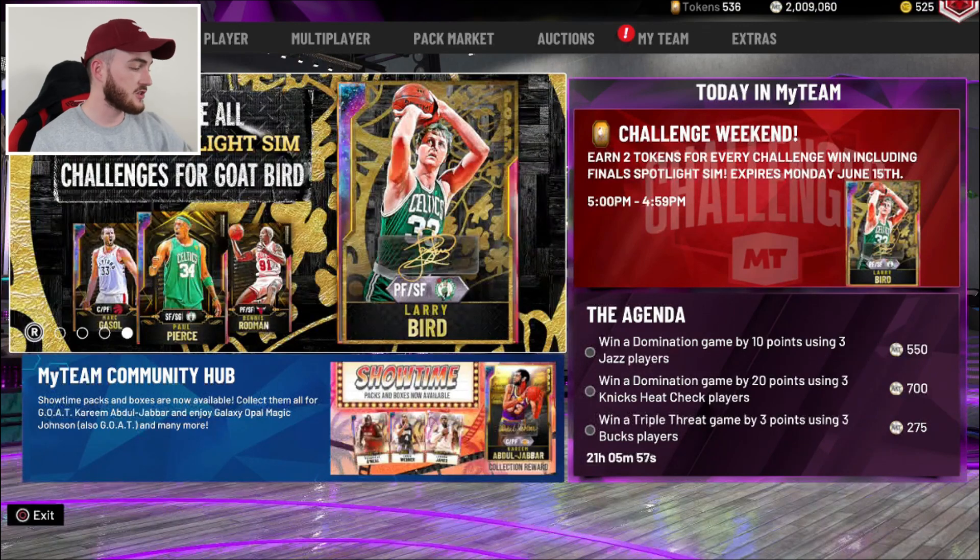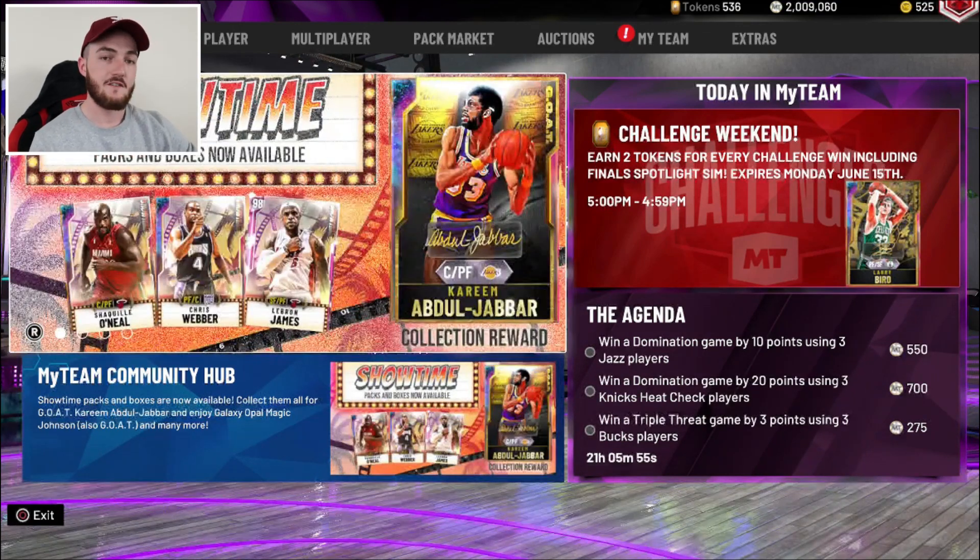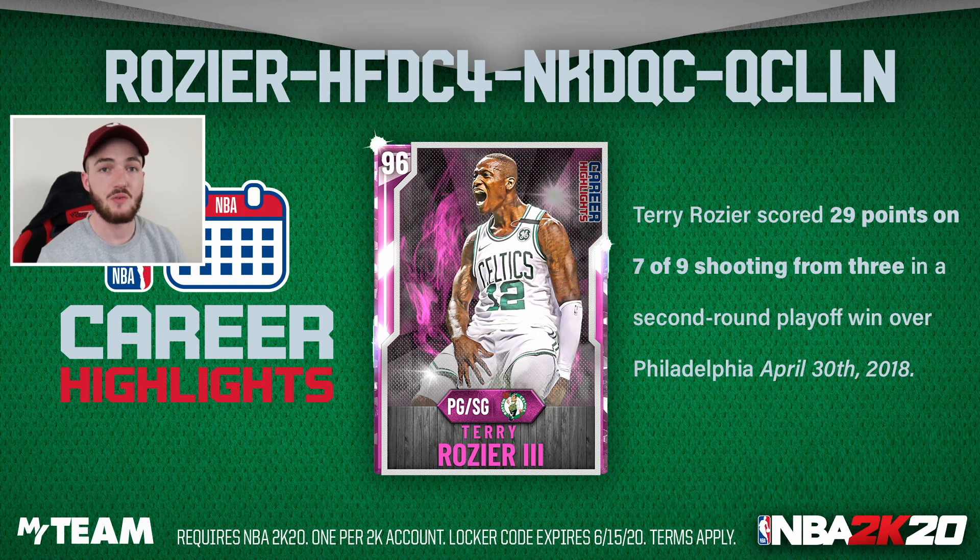The first locker code we have is for the pink diamond Terry Rozier. This card is actually a really solid pink diamond. I made a gameplay video on him and I was actually really impressed with how good this card was. His weakness is definitely his height — I think he's about 6'1 or something like that, so he's not huge but he's still got a decent height. You definitely want to try and land that pink diamond Rozier.